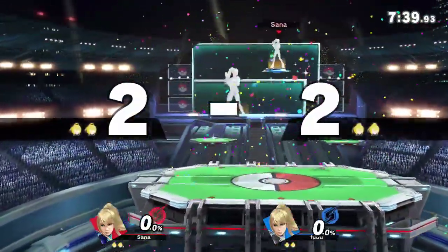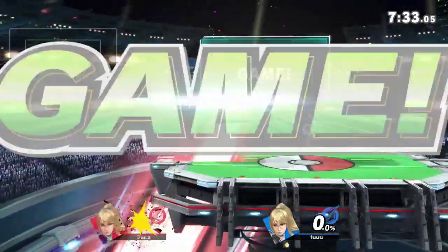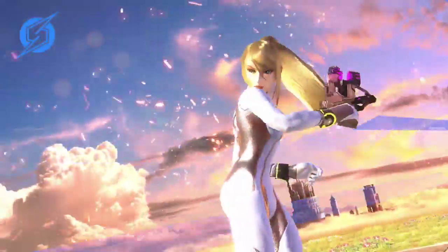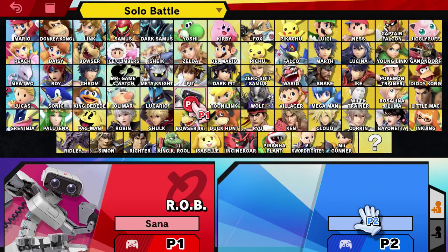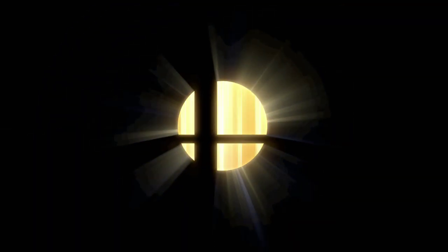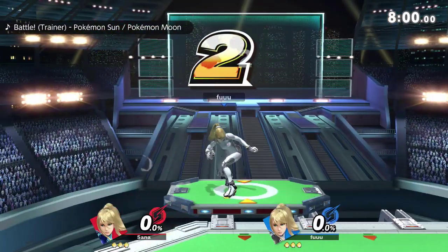That did happen earlier, yeah. Strike one — Mario on the button check — and then trying to tip his hand on the stage pick. So I believe Pain is player two. Got confirmation: Pain's player two, Pain in the gray. And here we go, game one — Zero Suit Samus dittos.